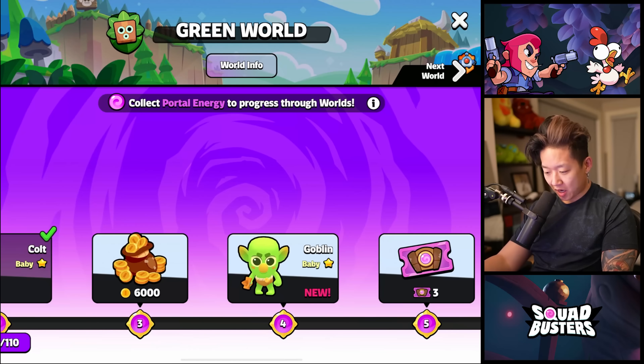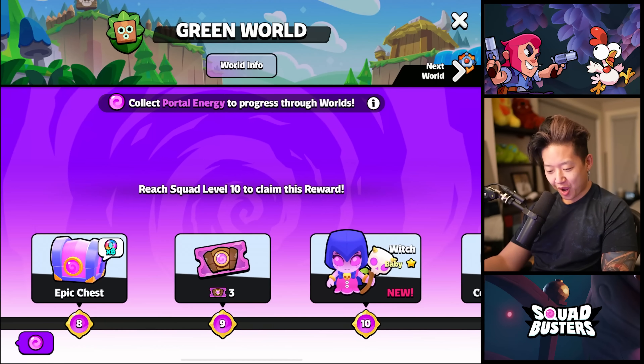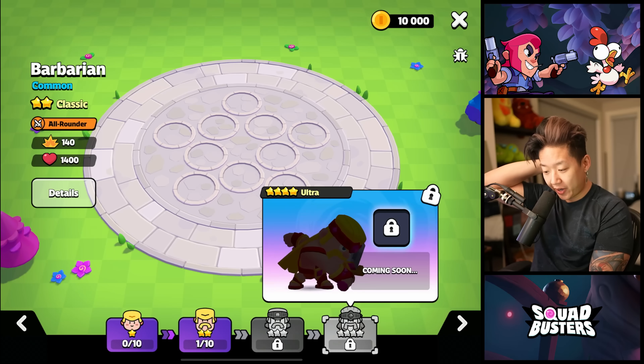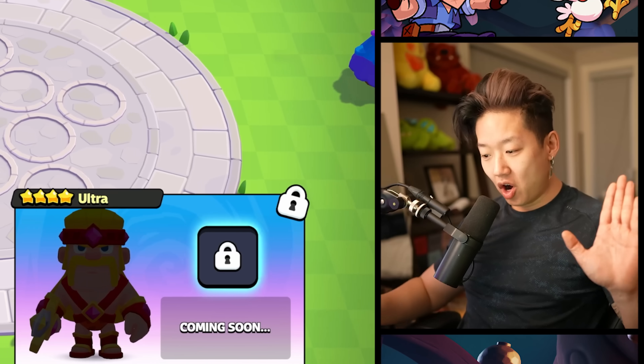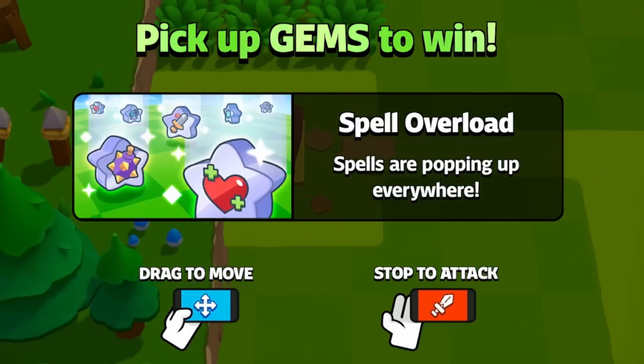We just unlocked Colt. We get Baby Goblin — that's so cute. The Baby Chicken. Baby Witch. And Battle Items. Baby Barbarian to Regular Barbarian to Super Barbarian to Ultra Barbarian — I didn't know about Ultra. You can get an Archer Queen from Supercell ID. Cool. Spell Overload.